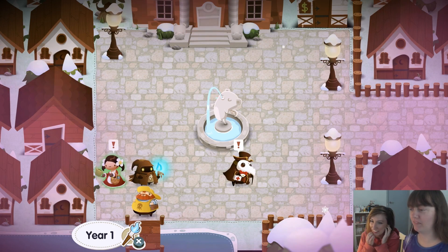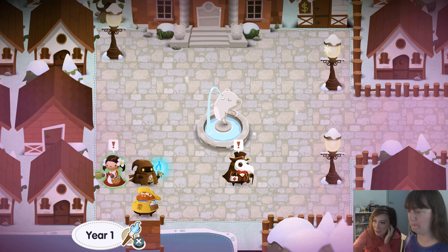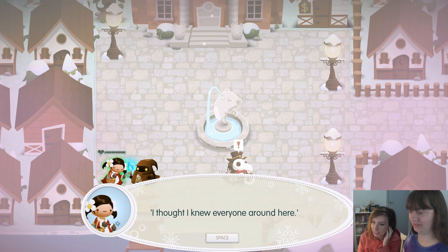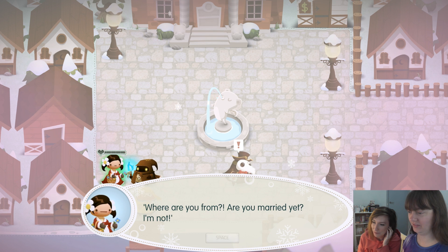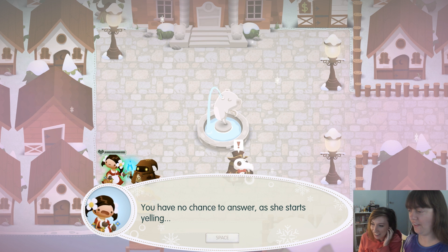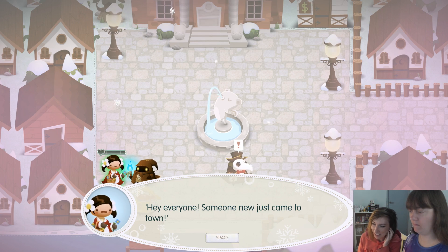Alright, so we made it to town. Yay. And these people you can talk to. A stranger. I thought I knew everyone around here. So good to meet you. Where are you from? Are you married yet? I'm not. You have no chance to answer as she starts yelling: 'Hey everyone, someone new just came to town.'